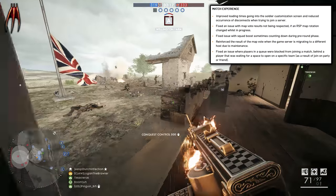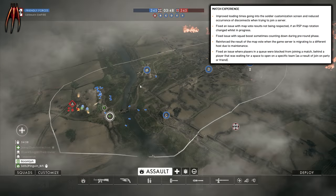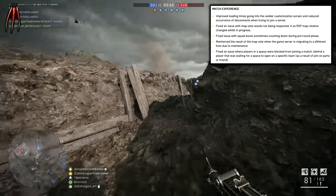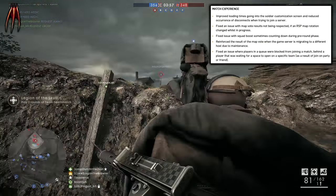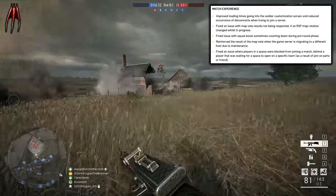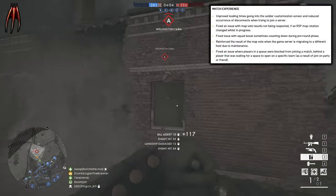Fixed issue with squad boosts sometimes counting down during the pre-round phase — that's not good, so good fix. Reinforced the result of the map vote when the game server is migrating to a different host due to maintenance. Fixed an issue where players in queue were blocked from joining a match behind a player that was waiting for a space to open on a specific team as a result of joining on a party or friend. I think these are quite good tweaks to the game.